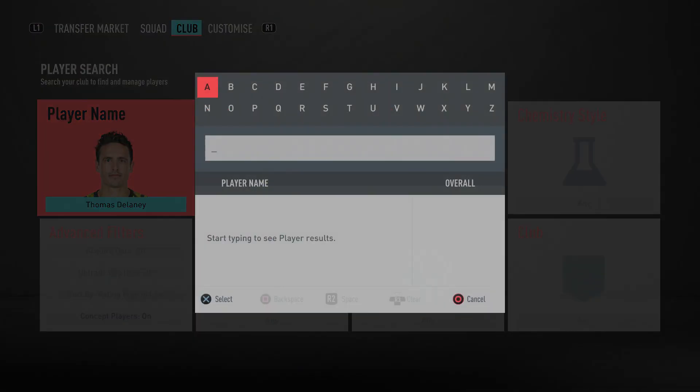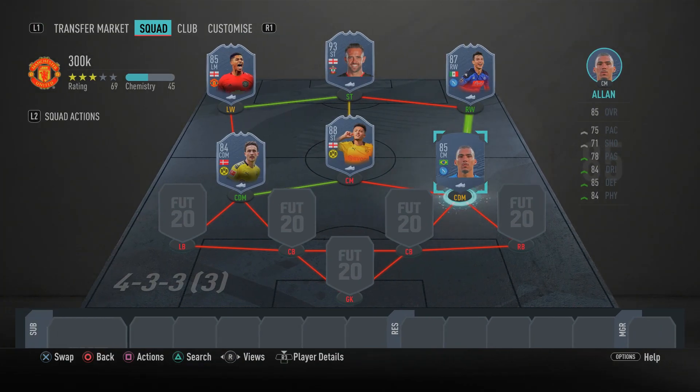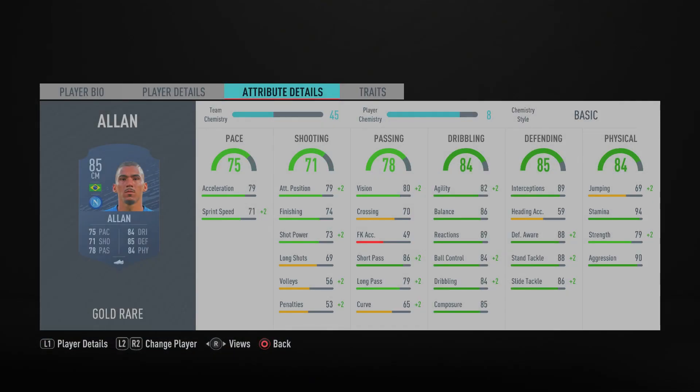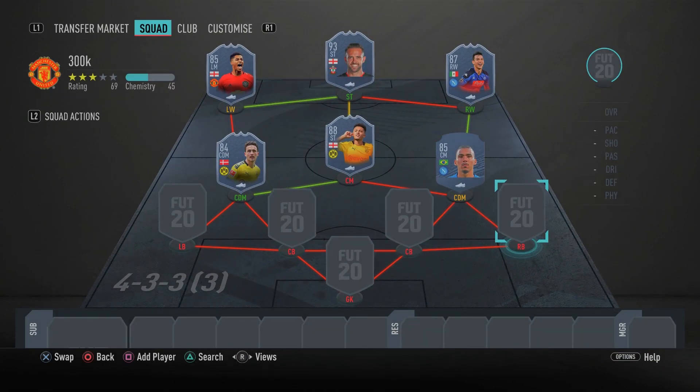In the right CDM spot we have Allan, and you guys know how I feel about him — he's just a beast. A well-rounded midfielder, very good at defending and also going forward: 89 interceptions, 88 defensive awareness, 80 standing tackle, 86 slide tackle, and 94 stamina. His dribbling, composure, ball control, and agility are also very good, and he has four star skill moves to top it off. That completes the midfield.